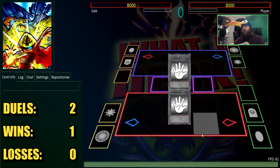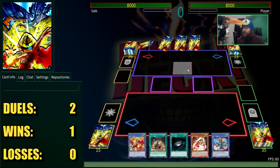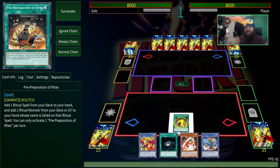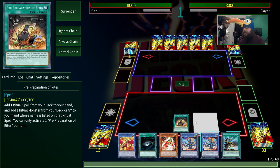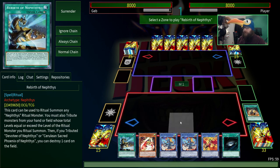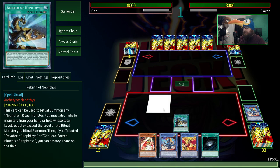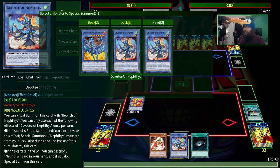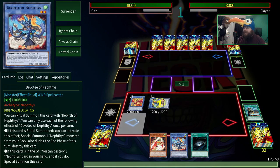Alright, starting off duel number two, already with my arch nemesis player, and we get to go first again. Do we get the combo? Yes, I believe we do if this doesn't get Ash Blossomed. You need the Heralds to get the complete combo — that's the big thing. But just getting Conductor of Neftis and a ritual monster already gives you quite a bit you can do.